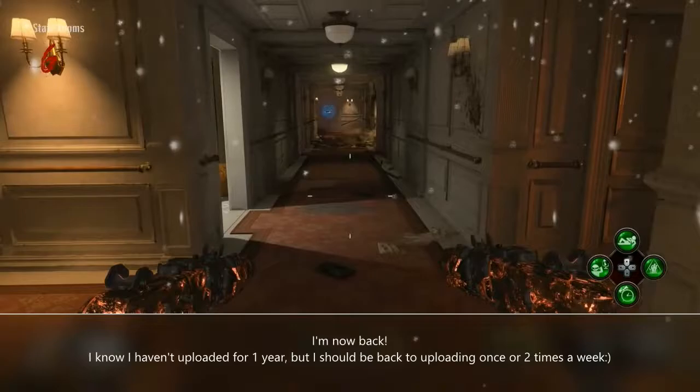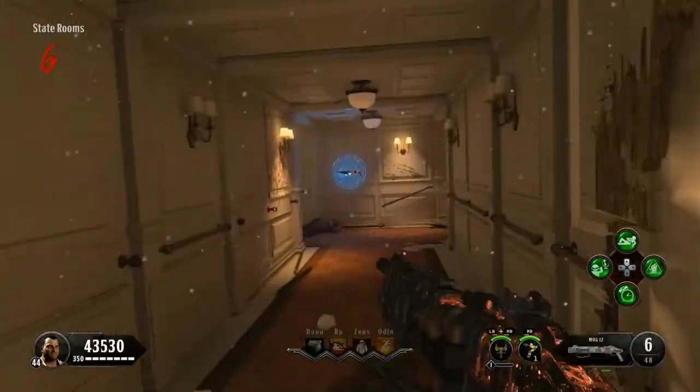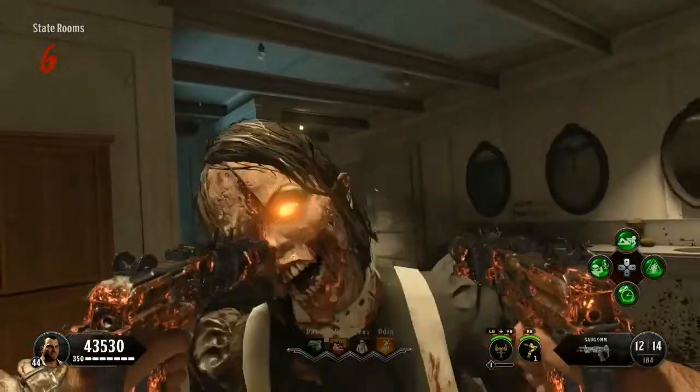Hello guys, it's SolveGamingNit, and I'm showing you a brand new solo pilot glitch on the map. All you need to do is go from the spawn room down this corridor, then take a left and take another left.